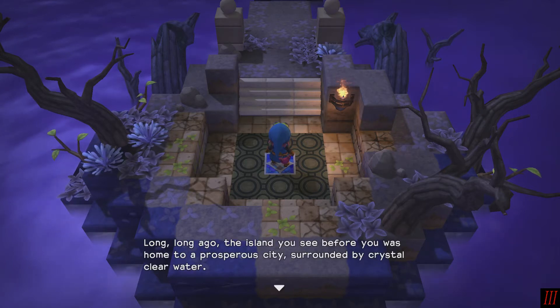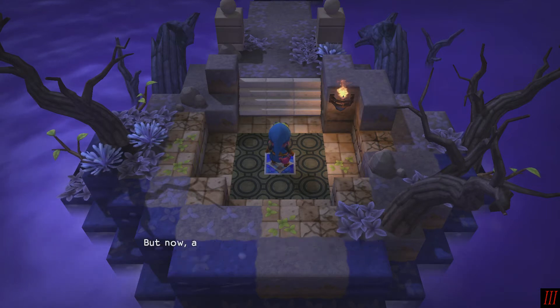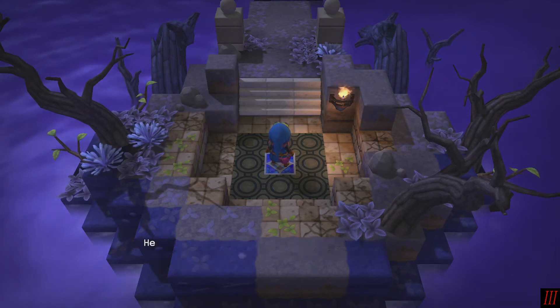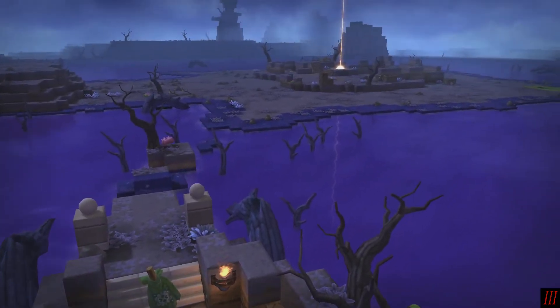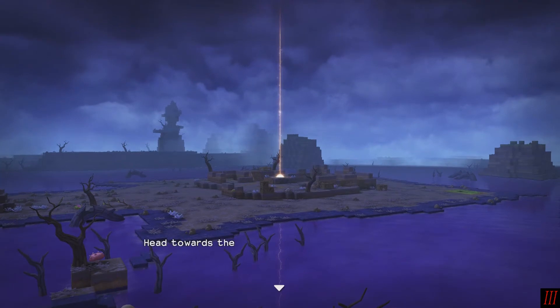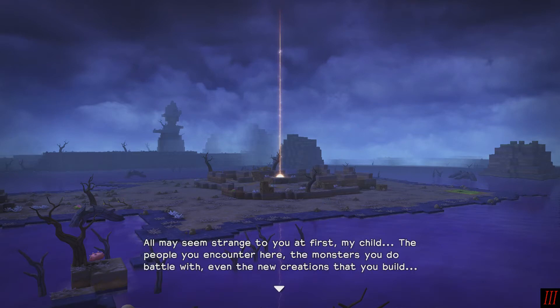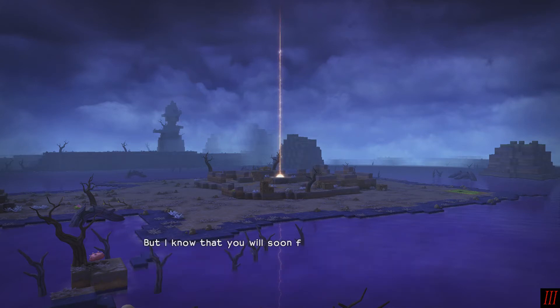Long, long ago, the island you see before you was home to a prosperous city surrounded by crystal clear water. But now all has been corrupted by this blighted land. The few survivors live in constant fear of a dreadful disease. Here, my child, I offer this gift to you. Head towards the light you see before you, Tobias, and plant this burrow of hope in the center of the ruins. All may seem strange to you at first, my child — the people you encounter here, the monsters you do battle with, even the new creations that you build. But I know that you, my child, will soon find your feet in this afflicted frontier. Now go, Tobias, my child. Head towards the light.